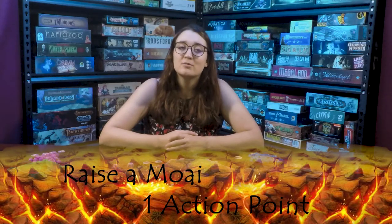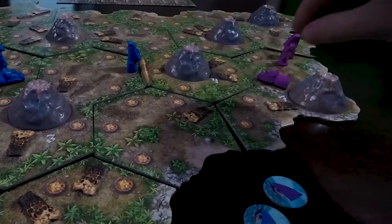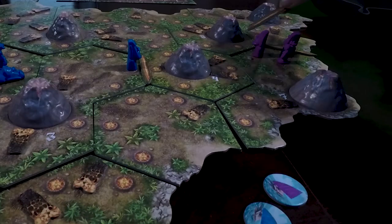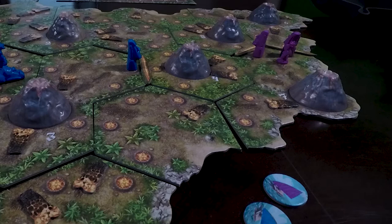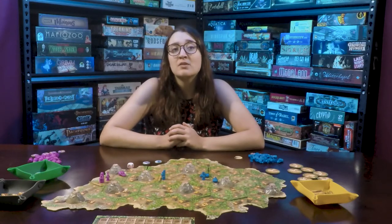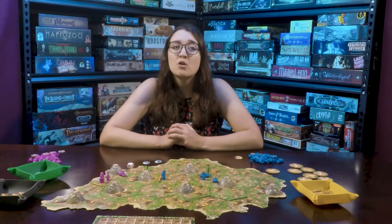For one action point, if your settler is on the same space as a sculpted moai, you can raise it. You will take your sculpted moai and stand it right side up over a geyser on that space. You will then place a fissure on the seam between the two area tiles in front of the moai. If there's already a fissure present, you do not need to add a second. Next, roll the die. If you roll empty, nothing will happen. If you roll a volcano, randomly choose one of the face-down tokens — that chosen volcano erupts. I'll talk more about eruptions later.